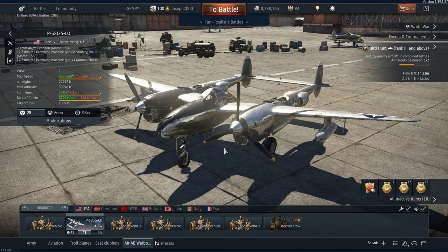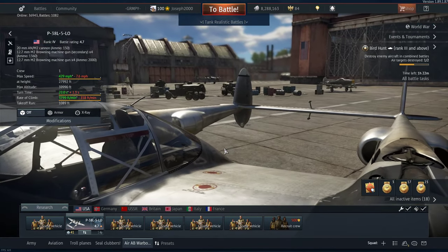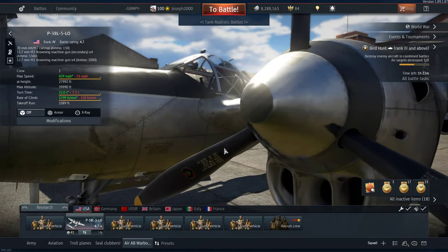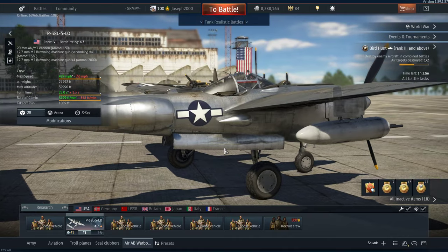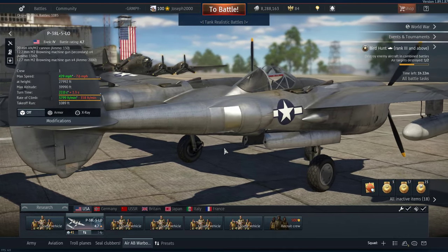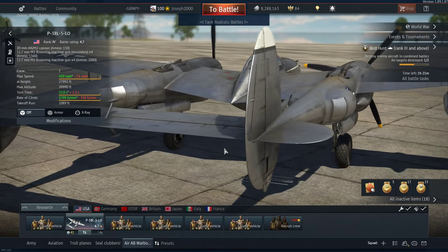My recommendation is: if you are going into a dive and you hit over 400mph, put them down. Honestly, you're going to feel the difference — that is for certain. These dive recovery flaps have saved me numerous times. They also help in dogfights, obviously forcing planes to overshoot. And with this thing's roll rate with boosters on, it is absolutely insane.